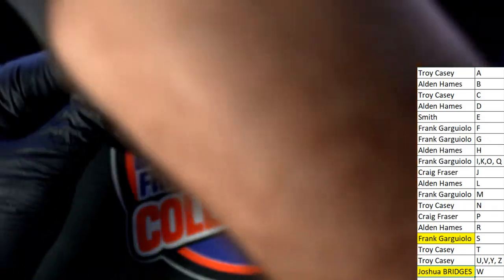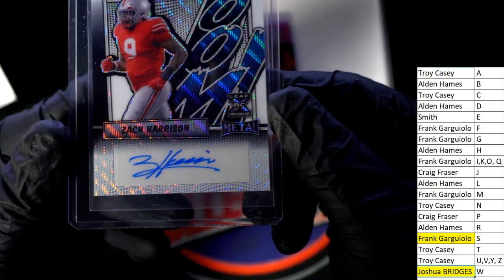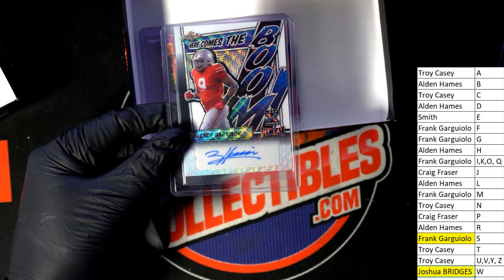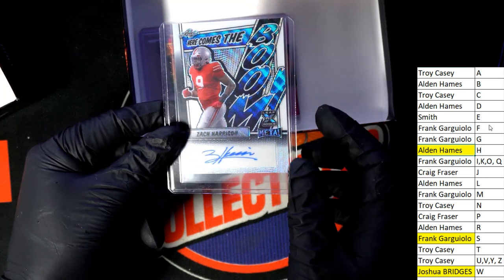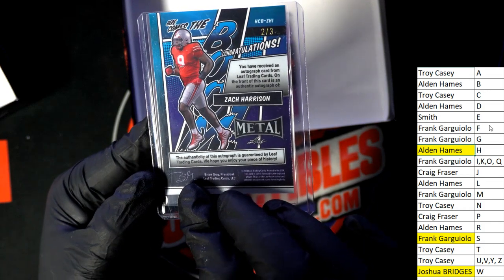Next hit in our box break is going to be this one here — Harrison for Alden. Nice Zach Harrison, here comes the boom — two of three.